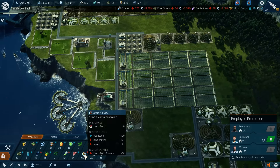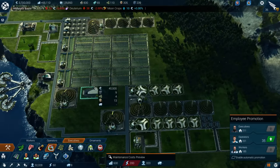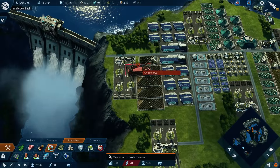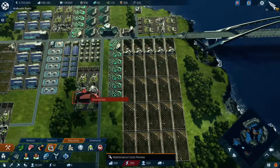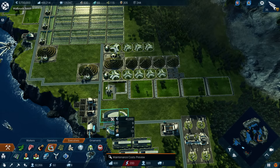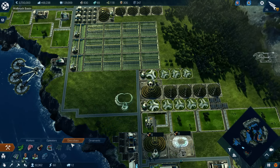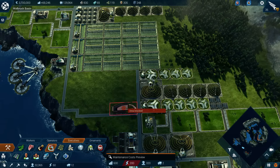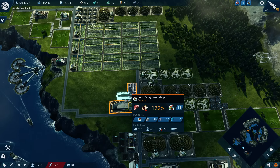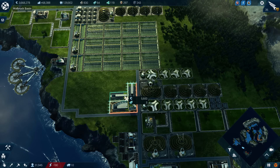Still need to make the luxury food production. I feel like I had done some of that over here, and I don't know if I had upgraded it fully. It doesn't seem like I did. These take a lot of power, don't you. How many more of these can we have? Six slots.